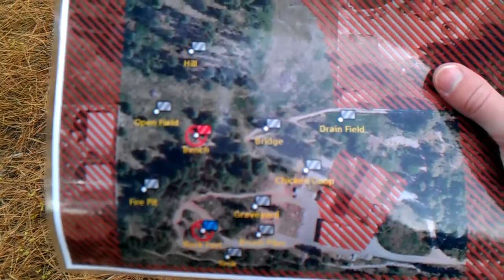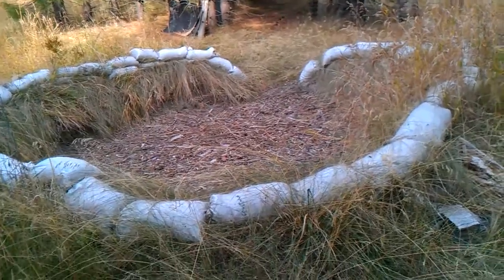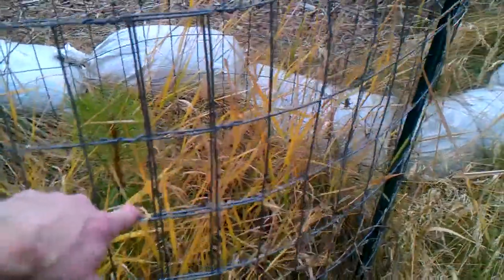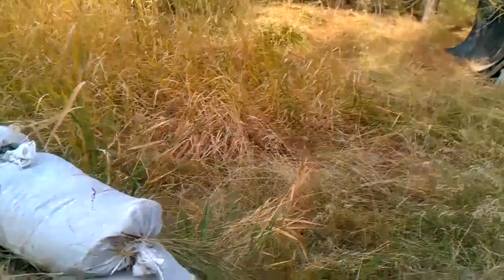Next stop is the trench. There's hoof prints all over the place here — deer, elk, moose. Here's the trench. It's not really a trench, it's more like a sandbag bunker. There's a tree growing right here. These tree guards are here so the deer don't eat the small trees, because they love to snack on them. We made this with the help of my dad's tractor and a bunch of people.